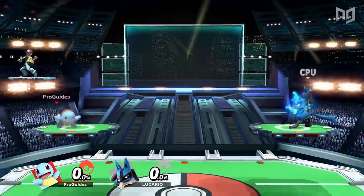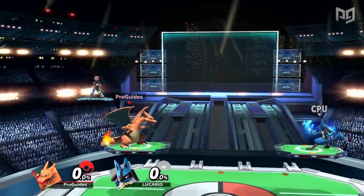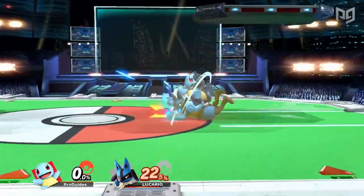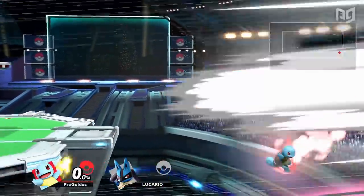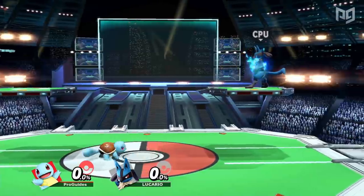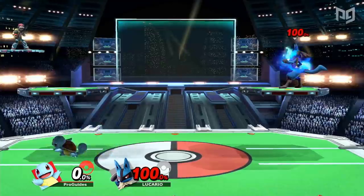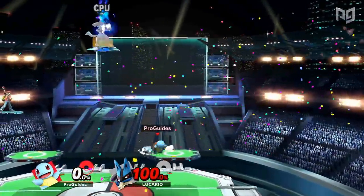We'll be looking at Pokemon Trainer as three characters in this video, starting with Squirtle. Squirtle is very small and has the best combo potential of the three trainer Pokemon. His size and frame data make him very strong in neutral, and he excels at whiff punishing. Although Squirtle can struggle to close out stocks, his smash attacks have pretty low lag and surprising knockback relative to his kit in general.